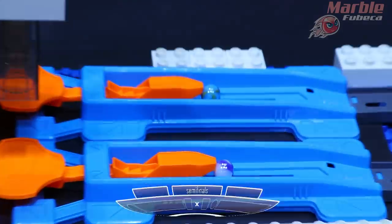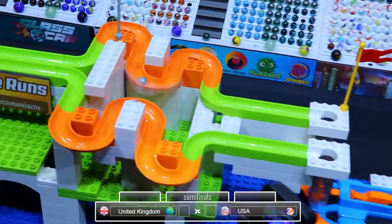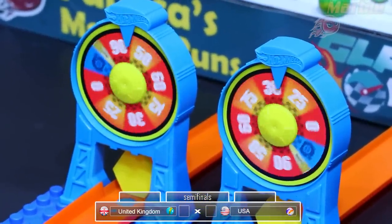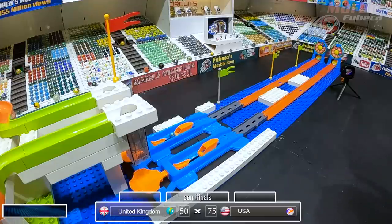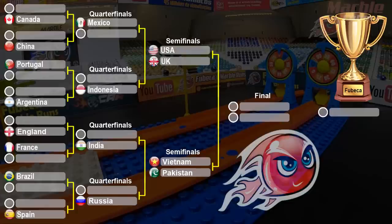Now it's time for the USA versus the UK. They are off — UK in the blue, USA in the white. The wheels are spinning and it's getting pretty close, but the USA gets 75 and the United Kingdom only gets 50. So the USA will be advancing to the final round; the UK will be advancing to the third place match. The USA has been hungry for victory in these last couple of tournaments, so they finally get to be in the final round versus either Vietnam or Pakistan.